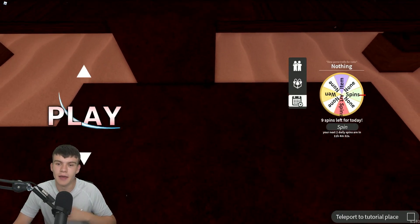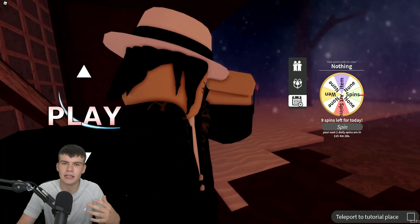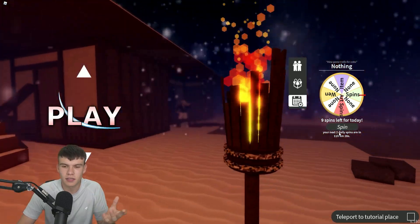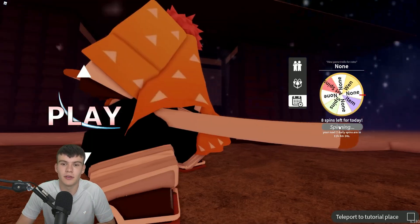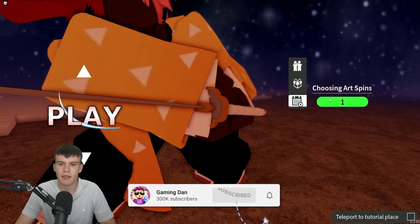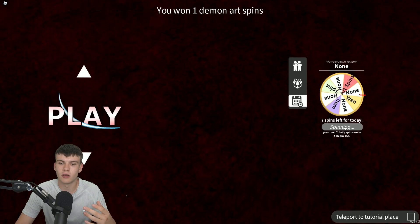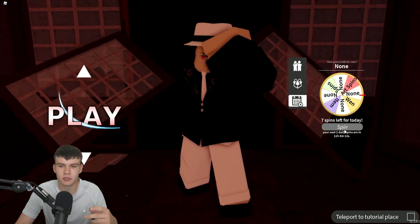Anyway, before we actually jump into playing the game, let me quickly spin the wheel over here, because if you guys don't know already, they added a daily spin wheel into the game. I've got nine spins left, so I might as well use them up because I haven't actually spun before. So we've got some art spins over here. There we go — choosing art spins. It looks like that's quite cool — even though we landed on art spins, we have a random amount of art spins you can get.